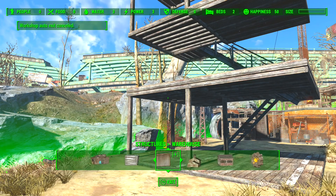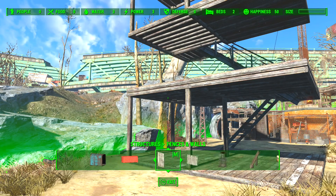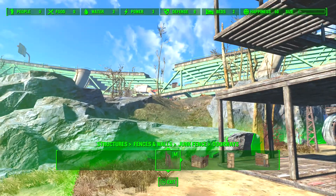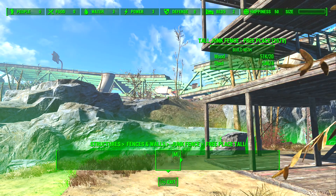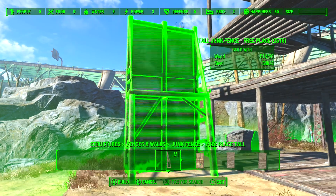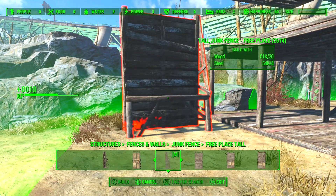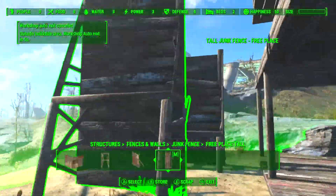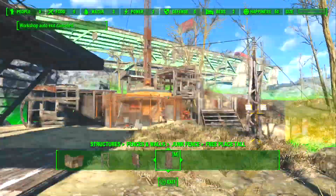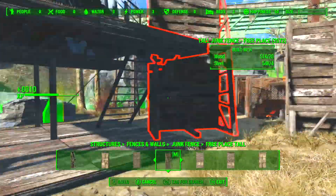Just give yourself some room. If you build it too close to the edge of the settlement it does make life just a fraction more difficult. It just doesn't give you any room to build, and when you're in tight spaces because of all that it can be extremely tricky and can take a lot longer.